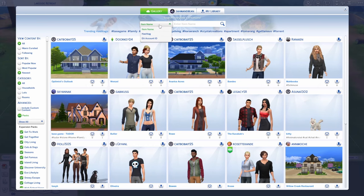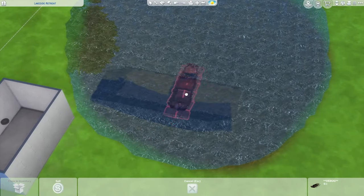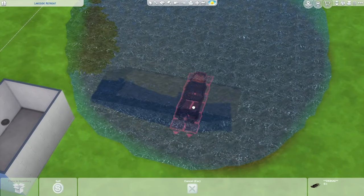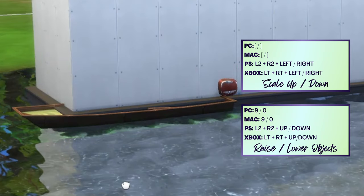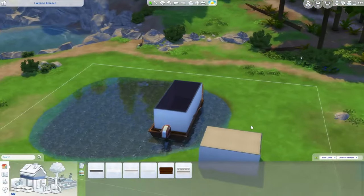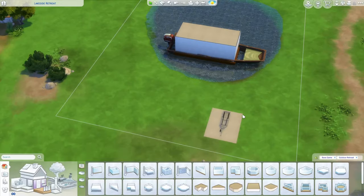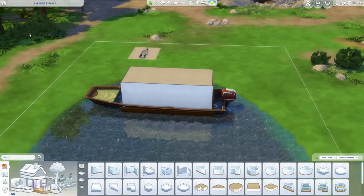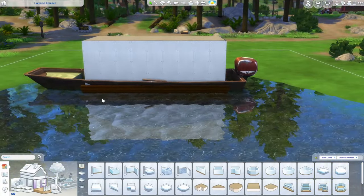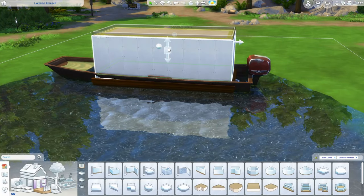I'm going to see if I can find a debug boat from one of the packs we're actually using today. We could potentially work with this — let's turn on move objects. I'm using nine and zero to raise and lower objects. That might be as close as we're going to get. Let me jump on the gallery again. I did find the boat trailer which we might stick on a lot somewhere.